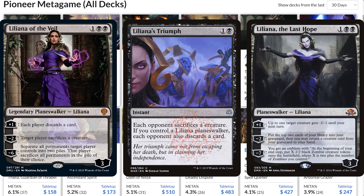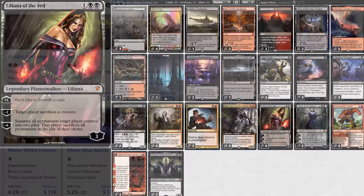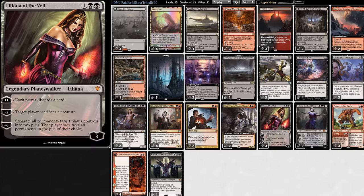But now for the real question: what is the best home for Lily? Her plus one is very difficult to build around, because we want Liliana in a deck where games go long to maximize her discarding value, but because the discarding also hurts us, we want to unload our hand quickly. It's super difficult to unload your hand while also playing the long game.